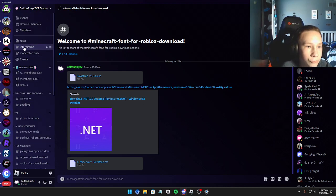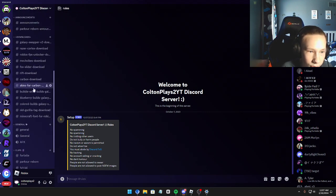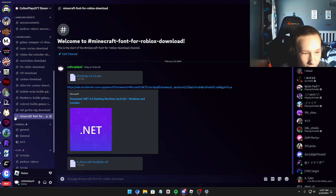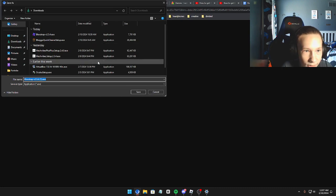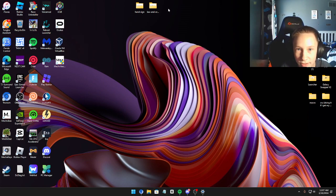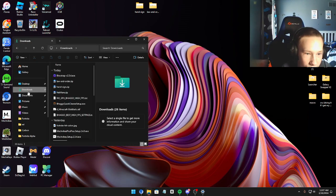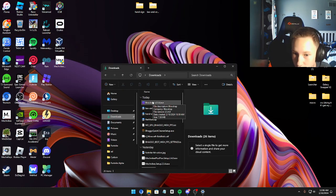But yeah, you just want to go to my Discord server. Read the rules first, so make sure you guys follow the rules. Then scroll down, go to the dial section, and scroll a little bit down to see Minecraft font. Just go to the Minecraft font for Roblox download, and then download Blockstrap v2.5.4.exe. Make sure you guys download that. Then, as soon as you have it downloaded, first close out Roblox — make sure you don't have Roblox open.